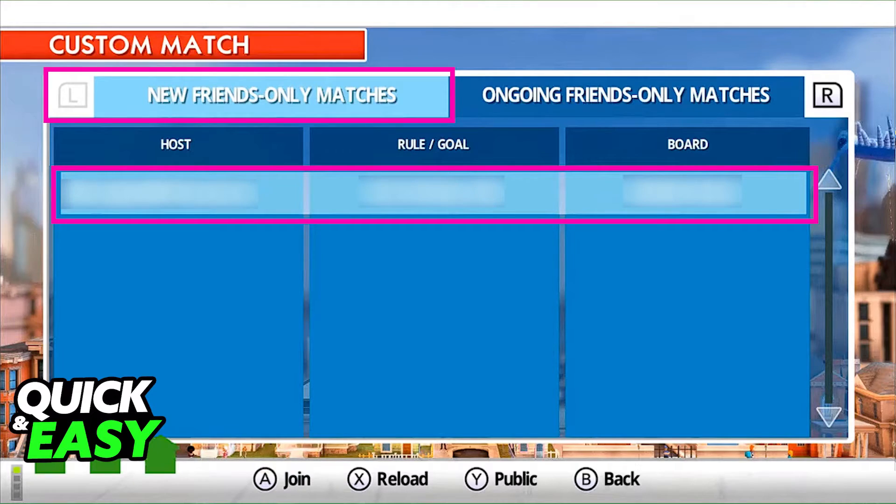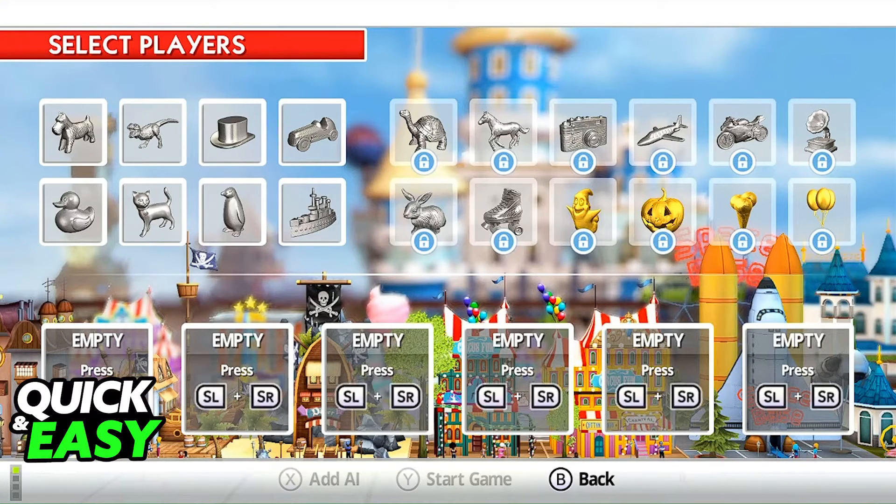As long as everyone is on each other's friends list, when you select custom match you will be able to join them and select which token you want to use. Up to 6 people can play in the same room, and as long as everyone joins the same host, all of you will be in the game together.